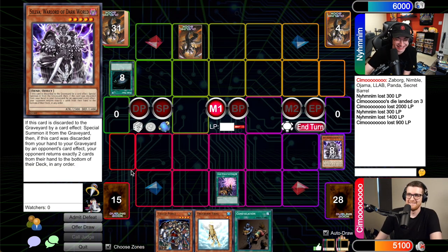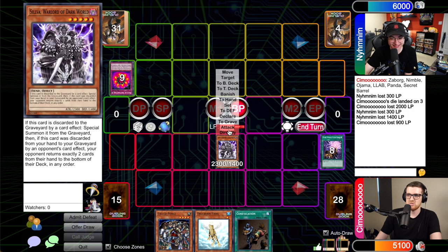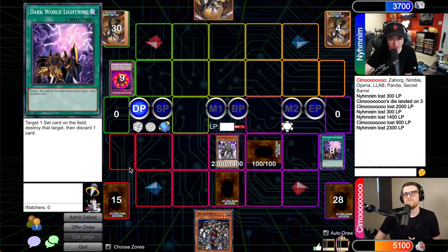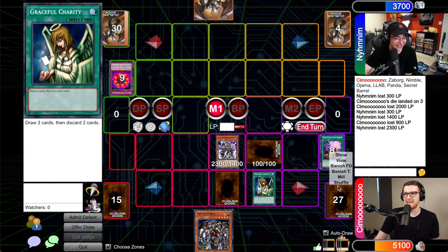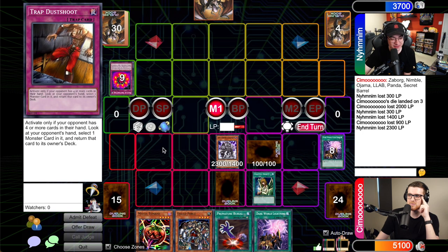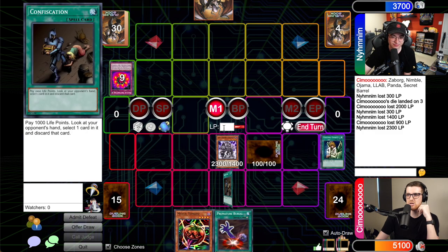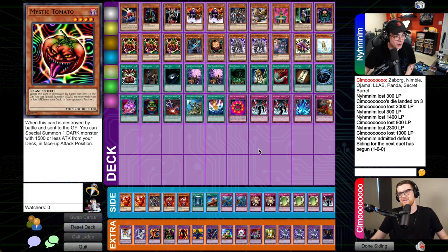Alex draws — Dark World Lightning, pitch Silver! Silva triggers and Alex swings for 2300. Alex has not summoned yet, so he sets one and passes. Gage draws and passes. Alex draws — oh, it just keeps getting better! Let's see that Stein — at 5100 that would just be comedy. Sadly no Stein. Alex is only at 3700 and is not that far off. He activates Exiled Force, Dark World Lightning, and then Confiscation on the last card in Alex's hand. It's a Rise of the Storm Monitor. Tomato plus Silva is game — Gage concedes Game 1.